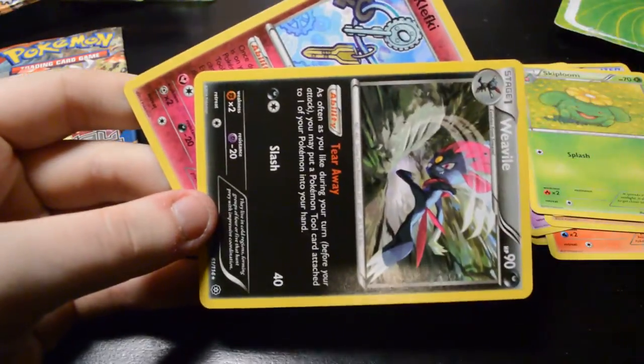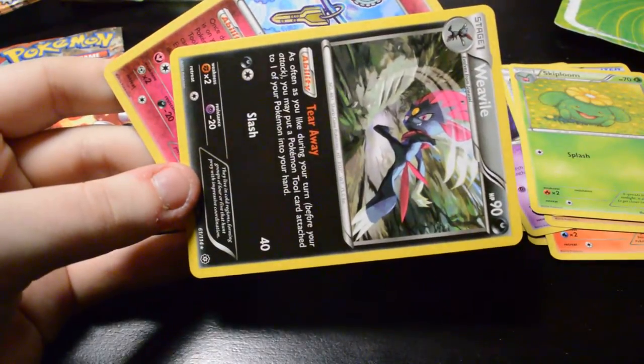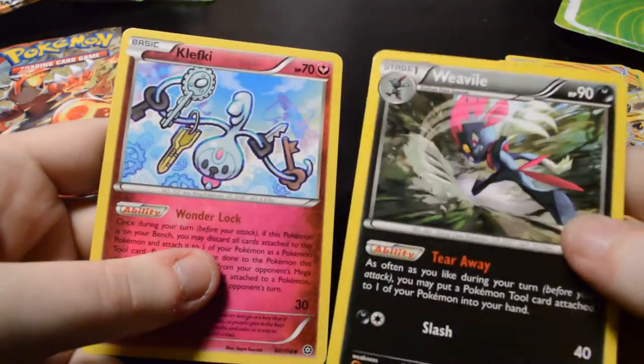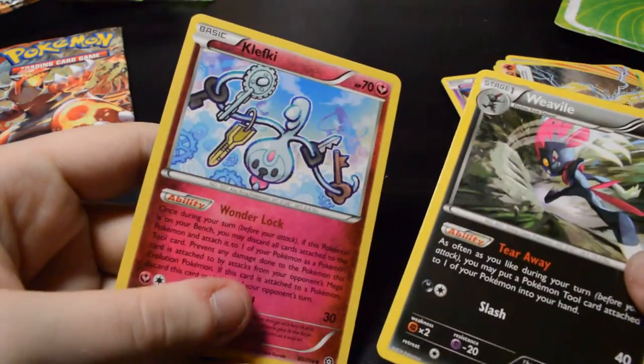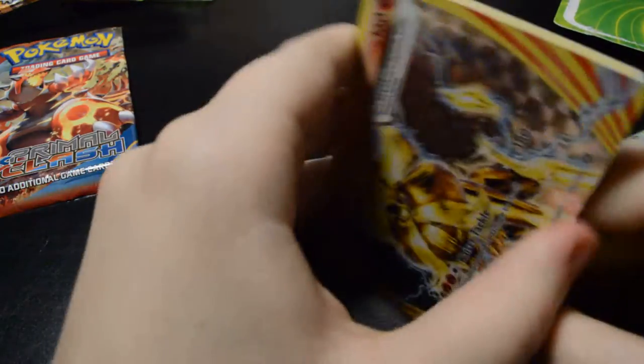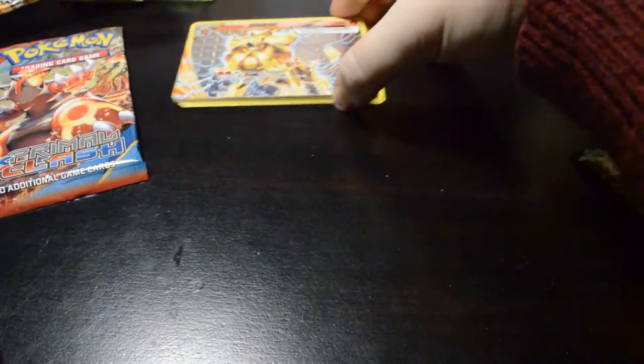Oh, I did it wrong — okay, well, now I know. So this would have been the rare in the back. And a Weavile, and a Clefairy. So I guess the Weavile was the rare. So that's nice. I do like the new Break cards, and I think there are Half Heart cards too — that might be old, I don't remember.